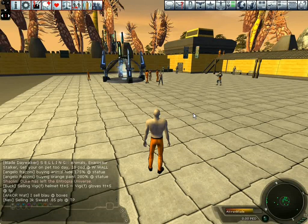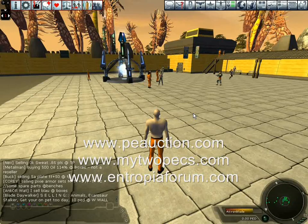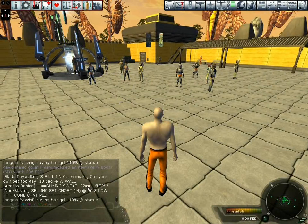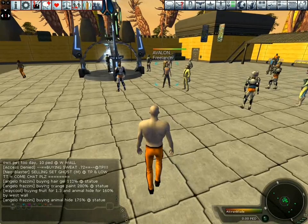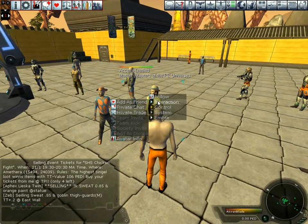This will eventually give you a good grounding as to what value things have. There are other resources you can refer to as well — these are listed on the screen now. I've identified someone who is buying sweat. He says he is by the TP — that's the teleporter. I'm going to try and strike a deal. To go into a private trade, simply hold down the right mouse button on the avatar in question, navigate to the interaction menu, and then select private trade.